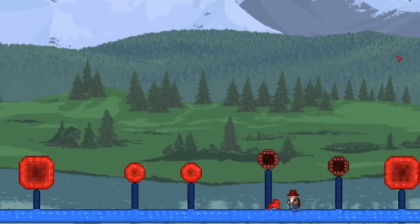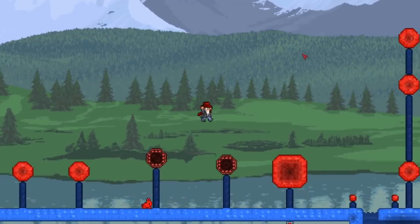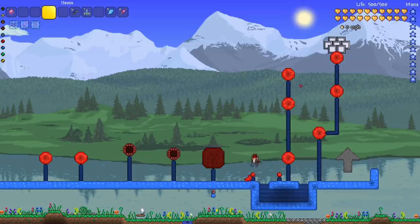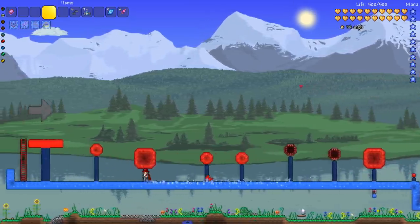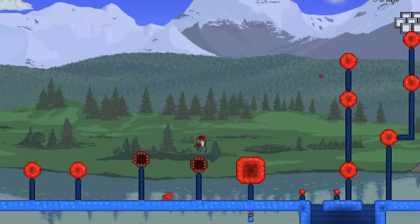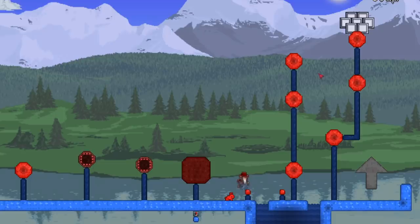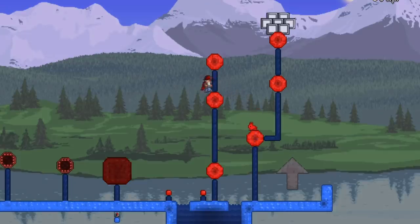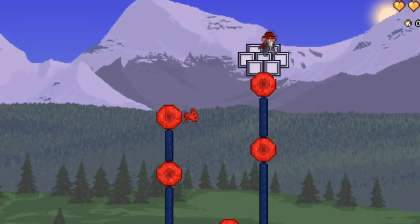The host explains he thought about adding a five-second timer but wanted it to stay difficult. Chippy struggles with the second red ball, going underneath it instead of landing on it. The host advises that you can land on the small second red ball and get stuck perfectly there. Chippy navigates the course with tense moments, saving himself multiple times. The host notes people have tried to cheese the jumps but recommends going straight through.